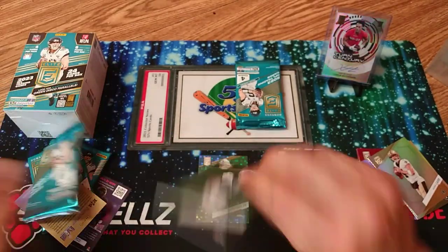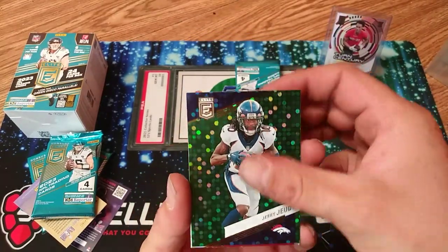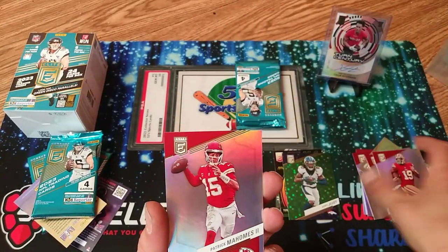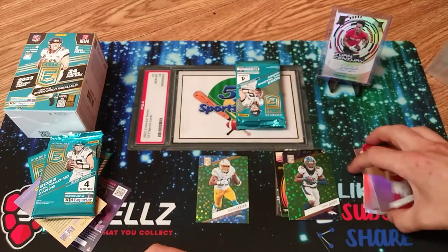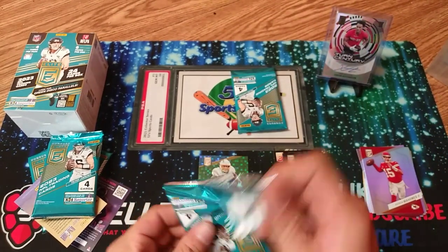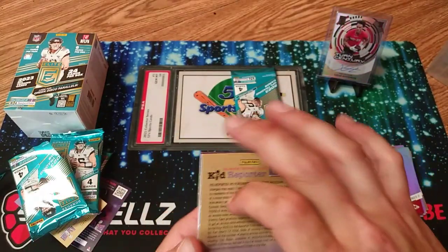But these packs being backwards are not very good for rippers here. Jalen Hurts green, Kyler Murray, Debo Samuel, and Patrick Mahomes. One rookie — at least it's a numbered auto, but one rookie. If we got a box with only one rookie... Panini, what are you doing?